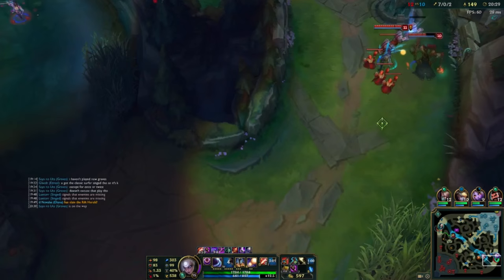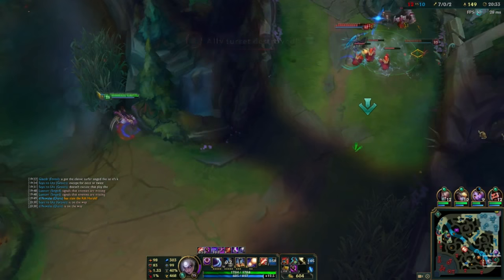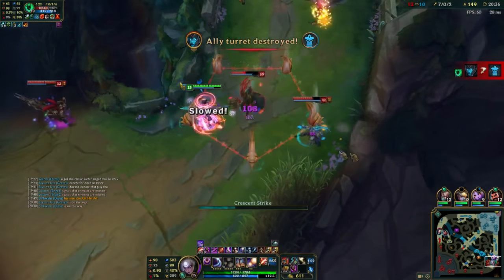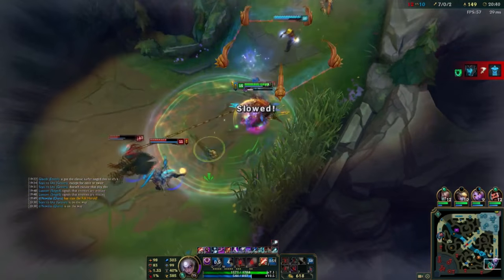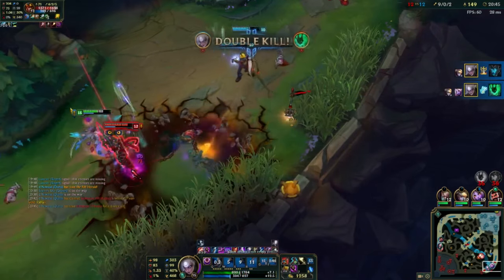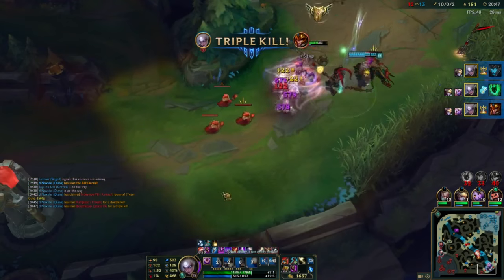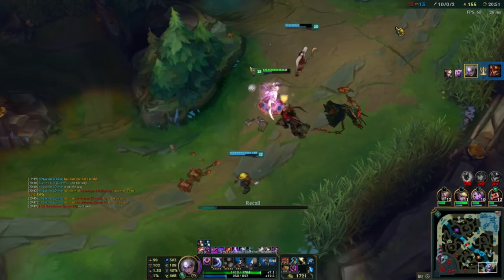Team fights are fairly straightforward as Diana. Assuming you focused heavily on farming and gained a huge lead, you should already have a sizable lead on their squishies going into your first team fight. Use the combo Q plus R with W midair to blow up their squishies instantly. If you get fed enough, use your R to initiate and press W plus Q midair to one shot — aka the no counterplay kill. If you're not fed, try to use your combo as frequently as possible. Another possibility is to initiate with Q plus R and use your E to knock up multiple people on the enemy team, then pop Zhonya's Hourglass before you get blown up.